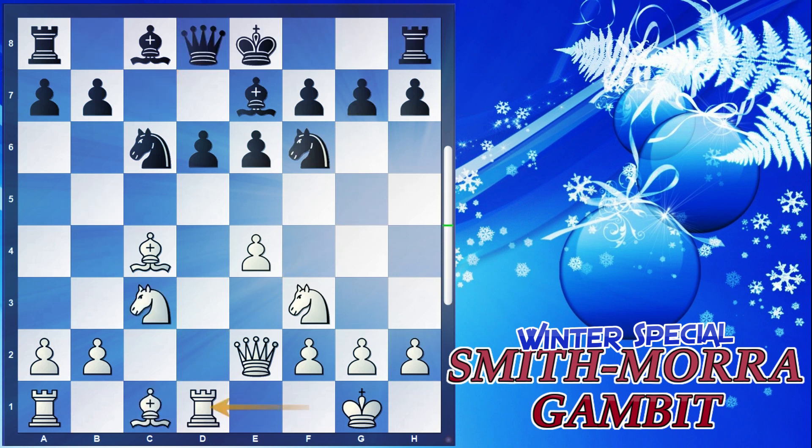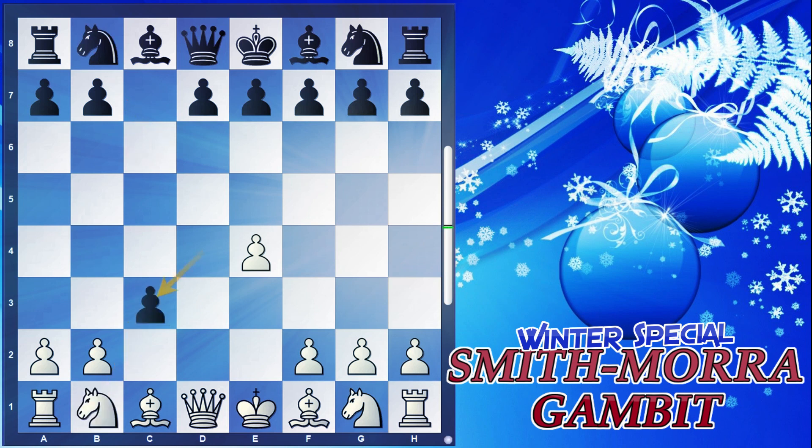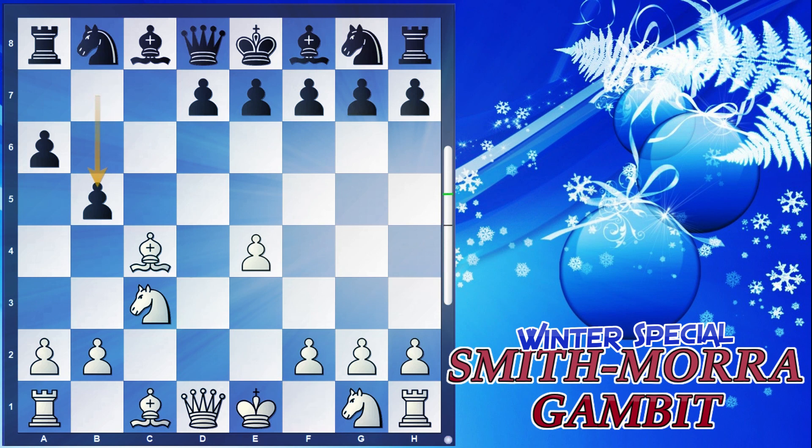Going back — after we take the pawn with the knight, black can go with the move a6. This is a common but rare move. A rated player played this against me in a recent tournament. The main idea is to push b5 so our bishop can't sit on c4 and our knight can't come to b5. The simple way to continue is bishop to c4. If black plays b5 — a huge blunder — we continue with queen to d5, and it's a checkmate threat as well as an attack on the rook.